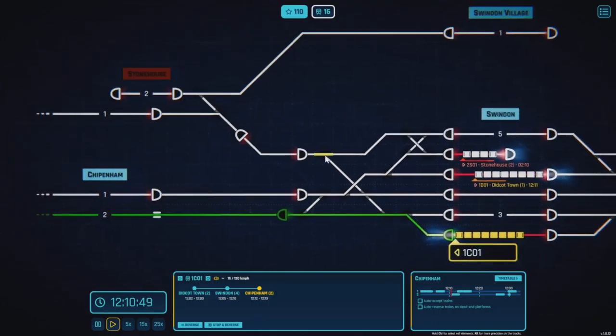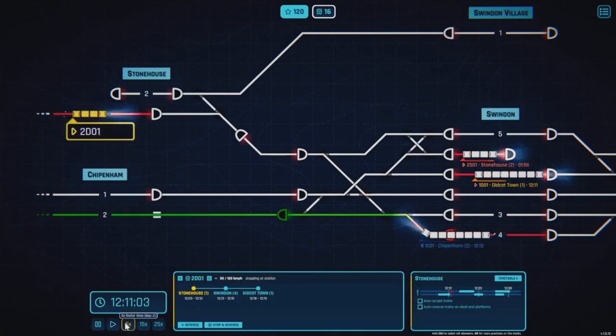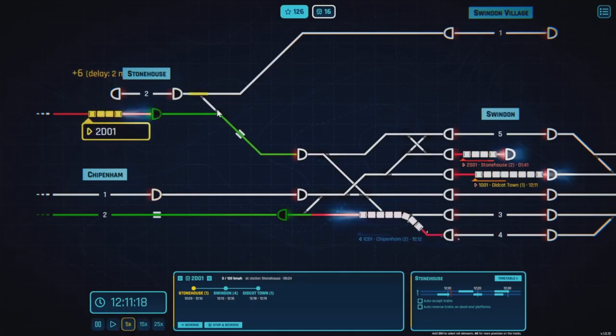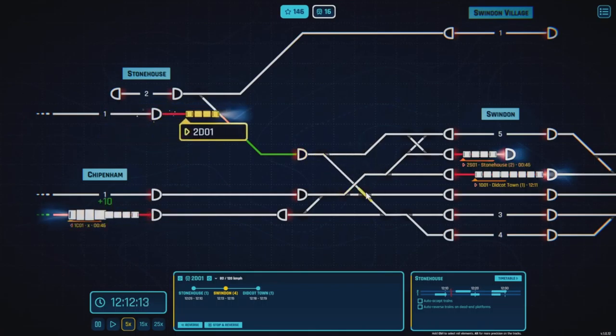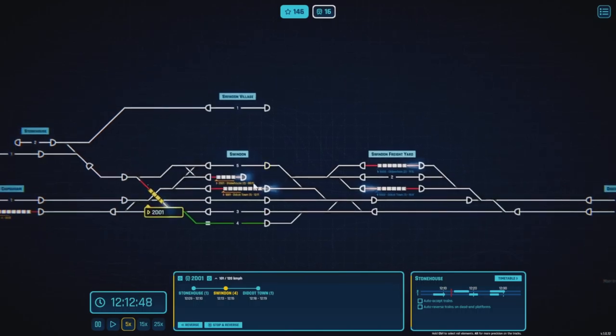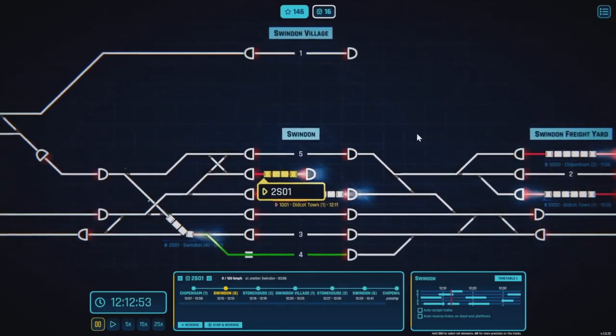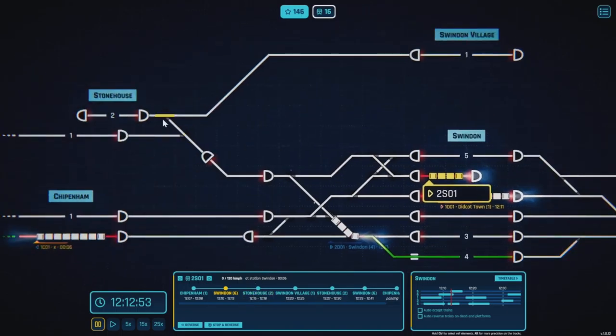Obviously you don't really want them getting stuck at red lights because it doesn't like that. You get less points if they get stuck at reds. We're getting a delay of 2 minutes there. 2 Charlie 01 needs to go to Stonehouse Platform 2, so let's set that up — coming out of there, change that point, and up to there. There's also one from Chippenham going to Stonehouse. Auto-reverse trains at dead-end platforms.